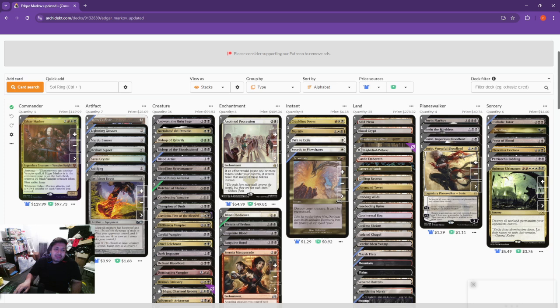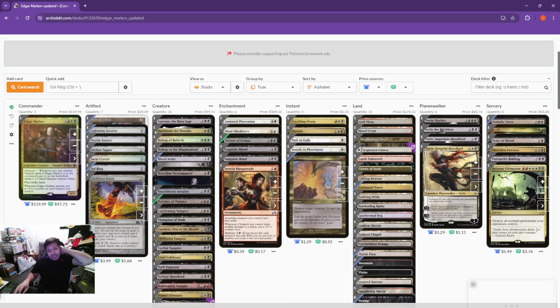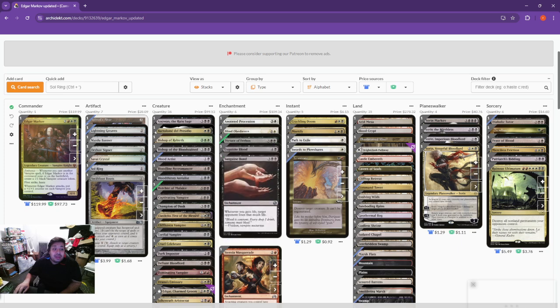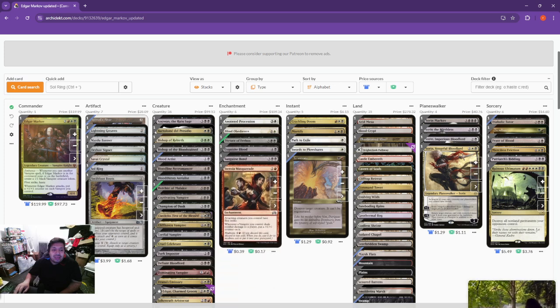Up to the enchantments: we've got Anointed Procession — if an effect would create one or more tokens under your control, it creates twice that many, which is great with Edgar's effect. Blind Obedience, Dictate of Erebos, Exquisite Blood, Sanguine Bond, and Stensia Masquerade. Stensia Masquerade is underrated in this deck — attacking creatures you control have First Strike, and whenever a Vampire you control deals combat damage to a player, put a plus one plus one counter on it. Not only does it keep your Vampires safe from things like Deathtouch, it gets them buffed if they get through.